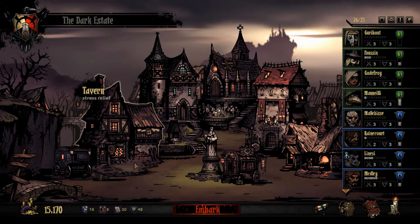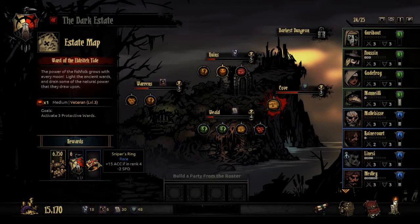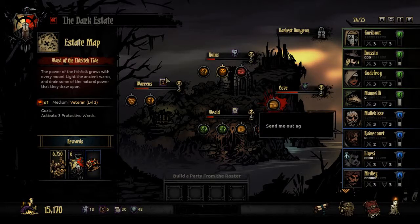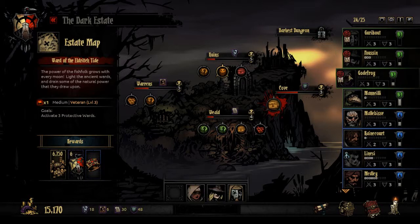Hello and welcome back to Let's Play The Darkest Dungeon! Today we're heading into the cove to acquire a Sniper's Ring. All we have to do is activate three protective wards. We're gonna bring a Leper, a Grave Robber, a Vestal, and a Plague Doctor.